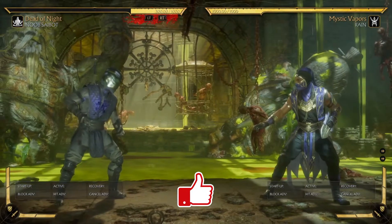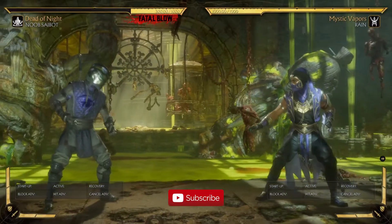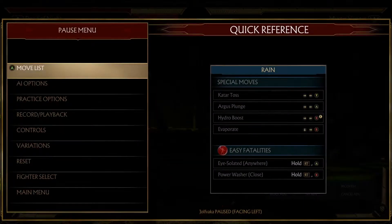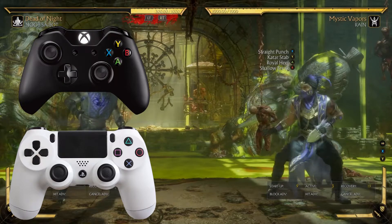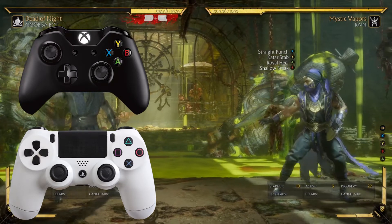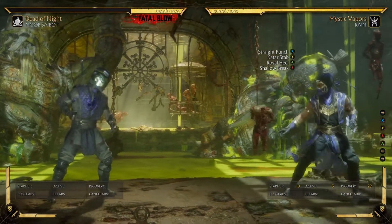The notations — when someone says 'back one,' what does that mean? That's what back one is. If you look to the right, you'll see the input of Rain, and I'll tell you what they are. For example, I'm using Xbox, but X is square on PlayStation, Y is triangle, B is circle, and then A is X. So you should be familiar with that and make the conversion in your head.